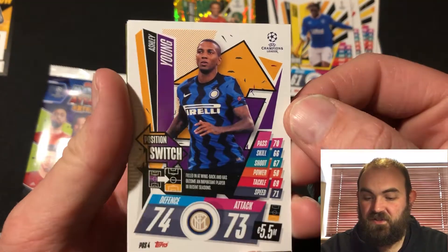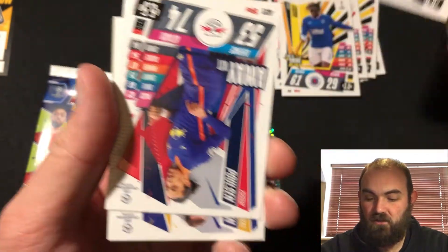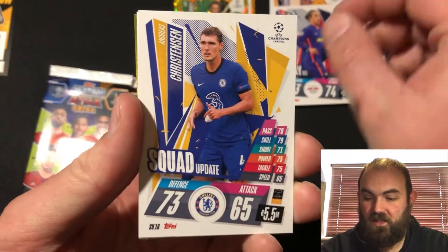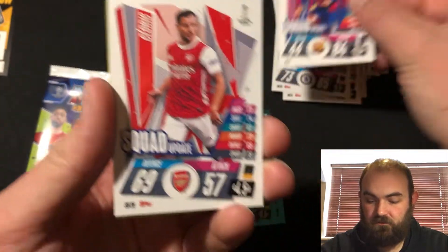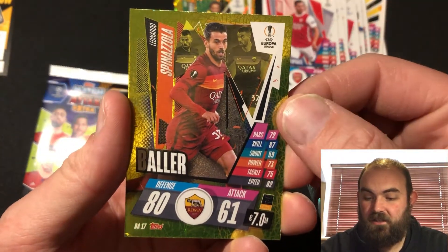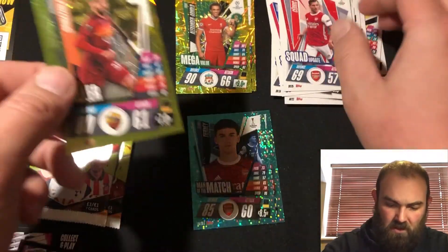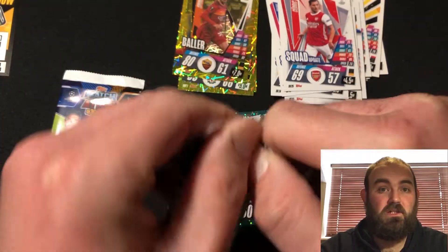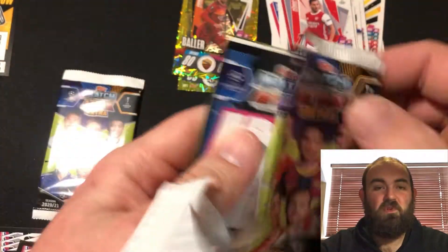Bassey there - a position switch. Don't get very many of these, I've only got one so far. Ashley Young, so that's quite good. A Poulsen away kit. Christensen squad update. Continio. Cedric. And a Spinzola Baller. Only one insert for that pack - so used to getting two inserts in a pack, quite disappointing when you get one.